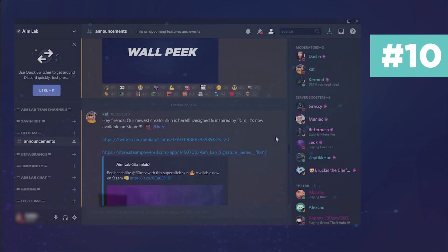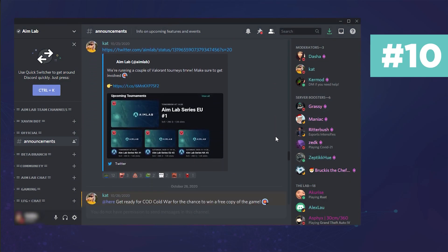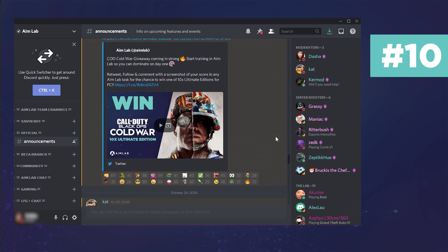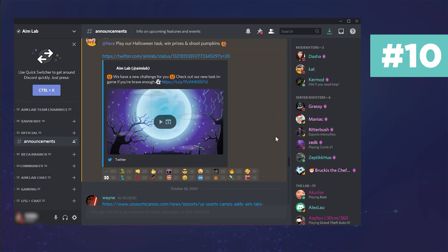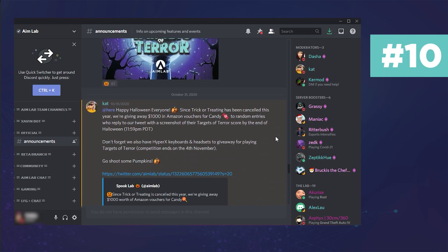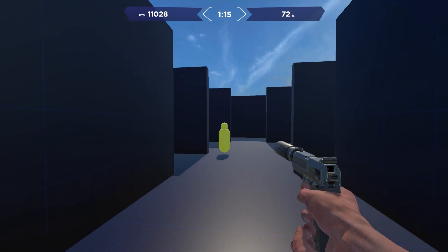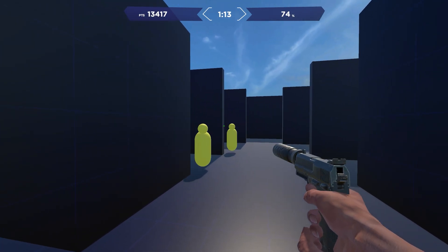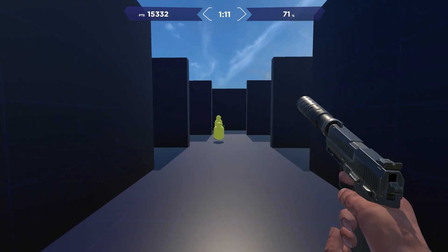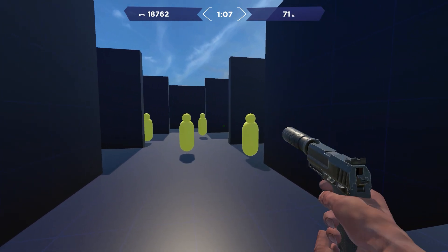Finally, tip number ten would be to join our community over on Discord and social media. The Discord is a great place to keep up to date with new updates for AimLab, get support, ask questions, and join over 50,000 other members to discuss aiming, routines, and playlists to become better together. Links to the platforms will be in the description. That wraps up 10 top tips for AimLab — if you've enjoyed the video make sure to subscribe, throw a thumbs up, and let us know in the comments if you've used any of these tips. Until next time, happy training.